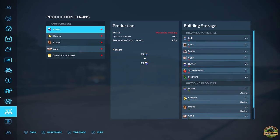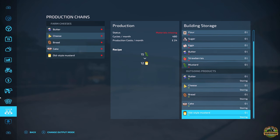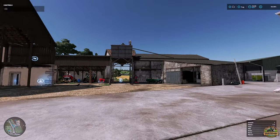Productions-wise we start with our own farm cheese production, which is pretty cool. You can put milk, flour, sugar, eggs, butter, strawberries and mustard in, and you'll be able to create butter, cheese, bread, cake and old style mustard. I really like having a new type of production straight on your farm, especially the old style mustard.